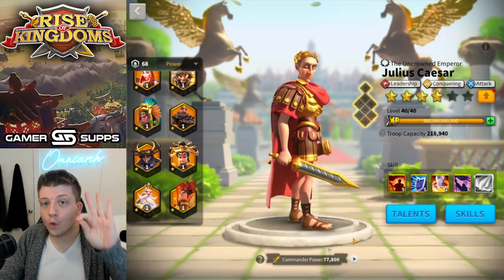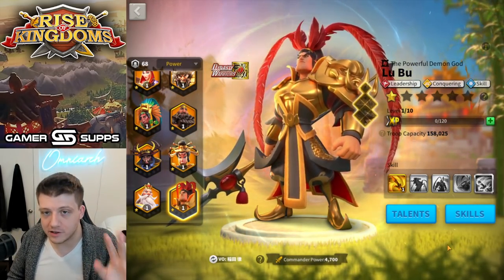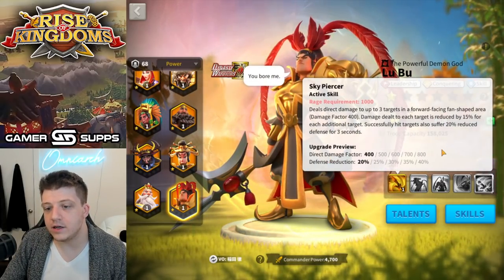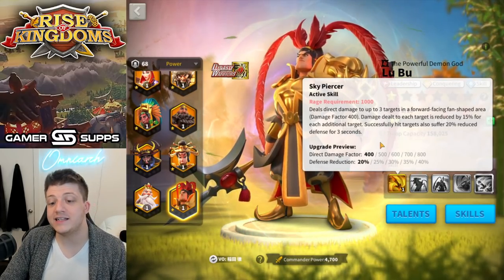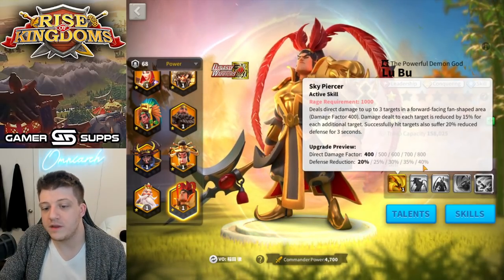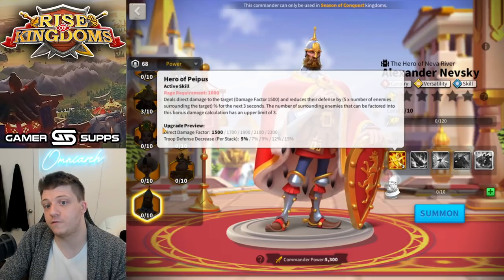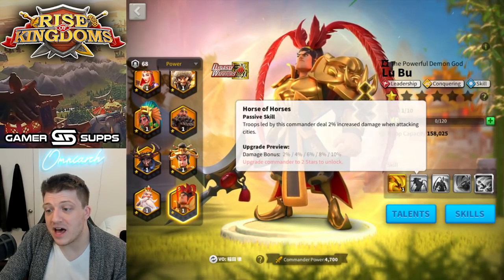The number two worst legendary commander in the game is Lu Bu. He used to be number five on the list — relatively new at the time and he did have a role: AoE damage factor, which not everyone on this list can say. The only reason people ever used Lu Bu at all was for the 40% defense reduction, which is good — except Nevsky is in the game now and deals a bigger troop defense reduction when the target is being swarmed. So there's just no reason to use Lu Bu anymore.